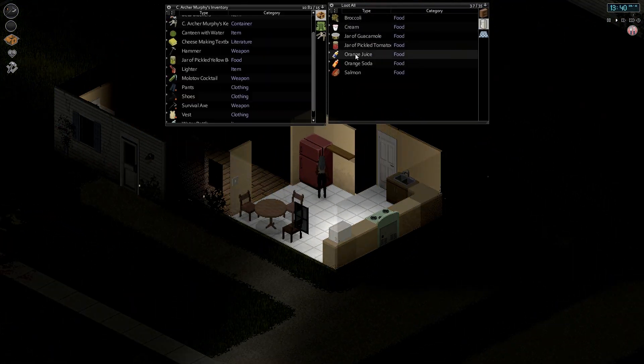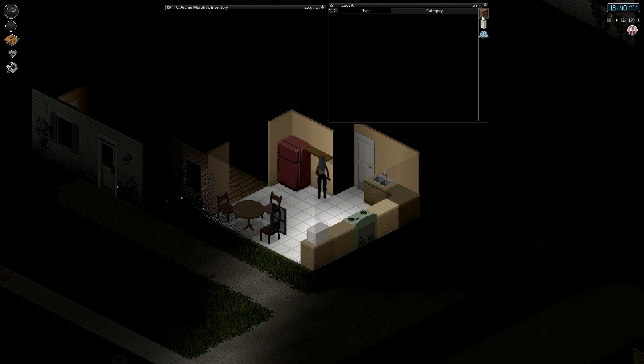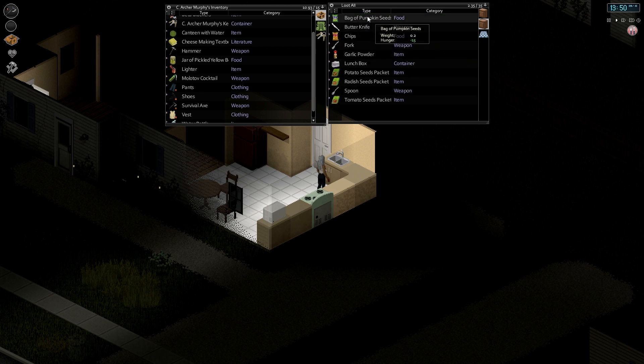Is anybody in here? Nope. Bottled soda — I think on those shelves. Nope. Fill up our water bottle while we're in here. Tortillas, pumpkin seeds, chips, garlic powder, water.